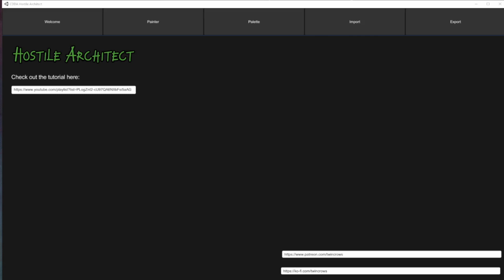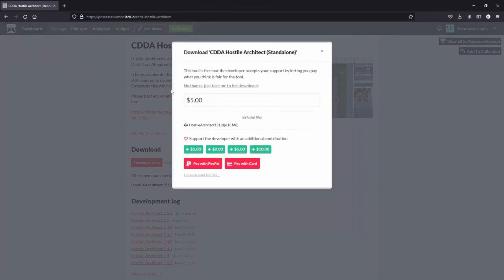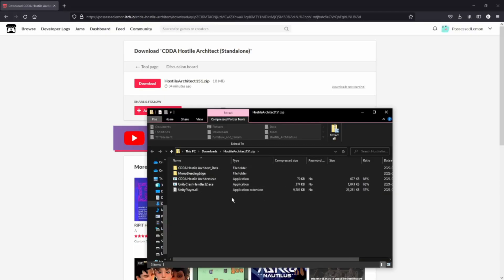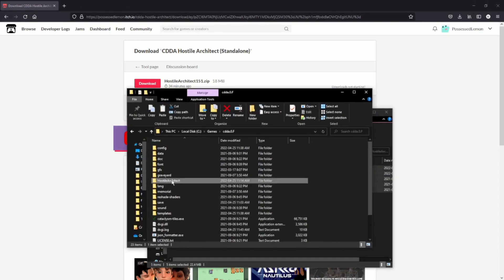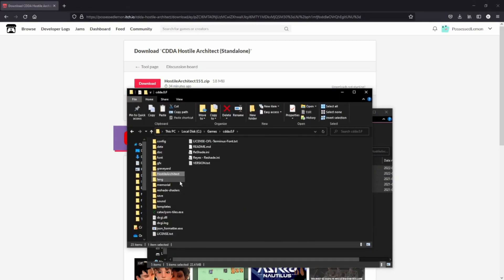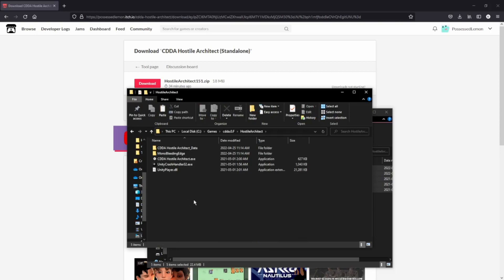First, you will download the app from itch.io. Click on this button here, and you'll see a button to donate. You don't have to donate, but a couple dollars from a few dozen people really does add up. If you're in a place where you can and this has some value for you, I'm always grateful for some support — it does keep the ball rolling. Once you've downloaded it, I like to put the app in a subfolder within my Cataclysm folder. I create a folder called Hostile Architect here and paste it right in.